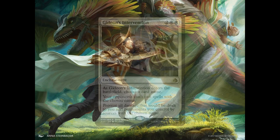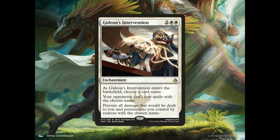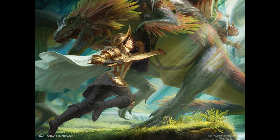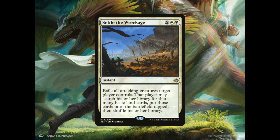We also have 3 copies of Gideon's Intervention, an enchantment for 2 generic and 2 white mana. As Gideon's Intervention enters the battlefield, choose a card name. Your opponents can't cast spells with the chosen name, and prevent all damage that would be dealt to you and permanents you control by sources with the chosen name. This is essentially going to be for anything we happen to find hard to deal with — works great on Chandra and the Scarab God as well. And we have one extra copy of Settle the Wreckage, just to make sure that our opponent loses all will to attempt an attack.